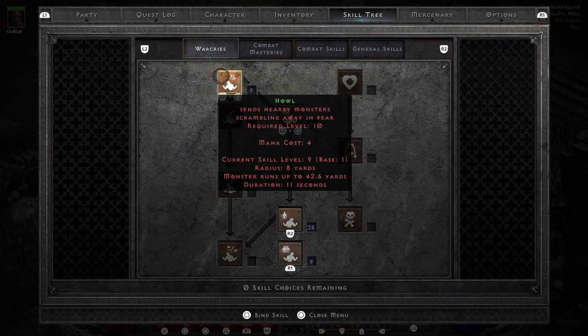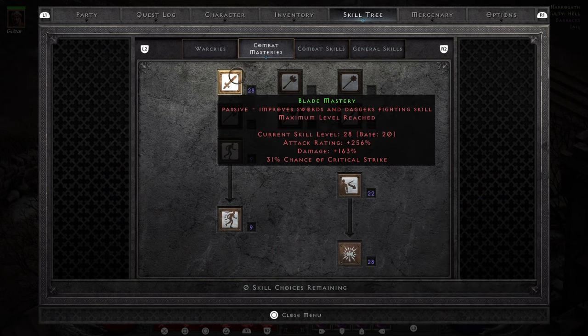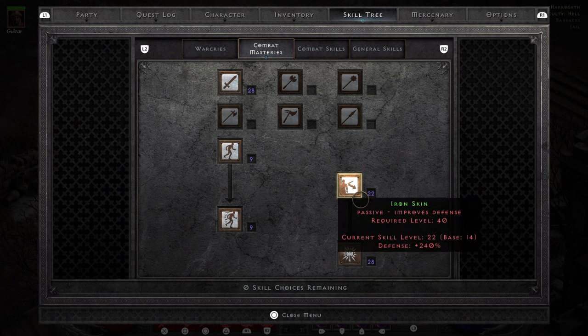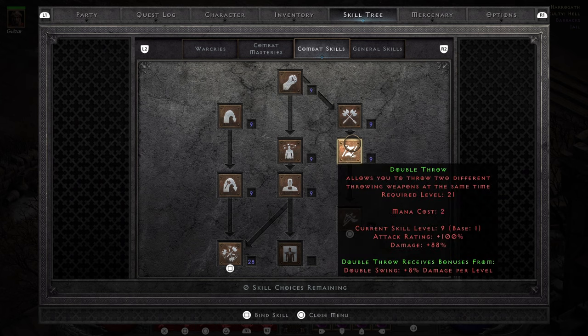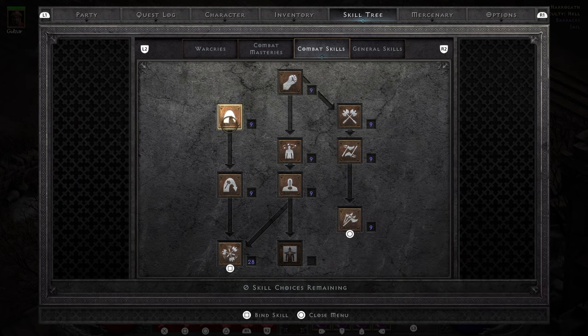For the skill tree: 1 point into Howl, 1 point into Shout, max out Battle Orders, and then 1 point into Battle Command. We max out Blade Mastery, 1 point into Increased Stamina, 1 point into Increased Speed. Then we put our remaining points — which is 14 — into Ironskin. Ironskin is good because during Whirlwind you're considered standing still, so the defense is actually good. I maxed out all Resistances. 1 point into Bash, Double Swing, Double Throw, and Frenzy — if you're slowed, you can combat the slow. Then max out Whirlwind.